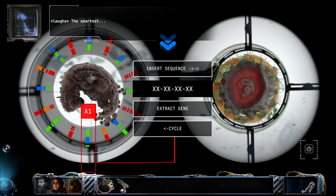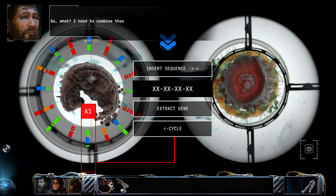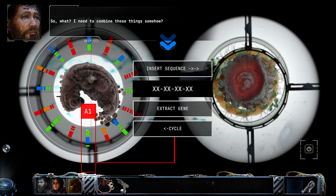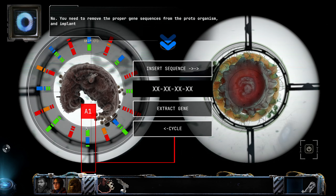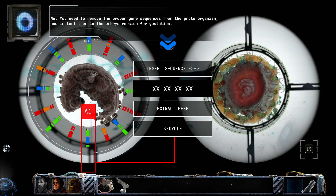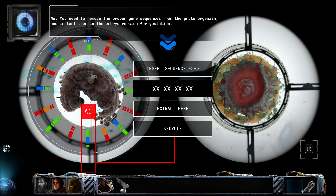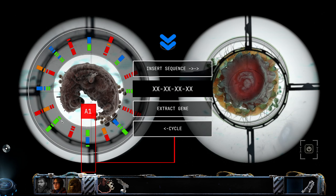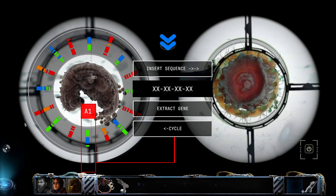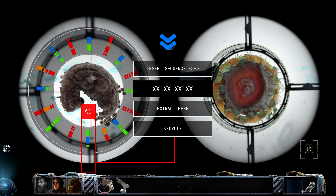You are a smart Mac. The smartest! So what I need to do is combine these things somehow? No, you need to remove the proper gene sequences from the proto-organism and implant them in the embryo version for gestation. Like you said - basic. Wait, I wrote stuff down for this, didn't I? Double X.